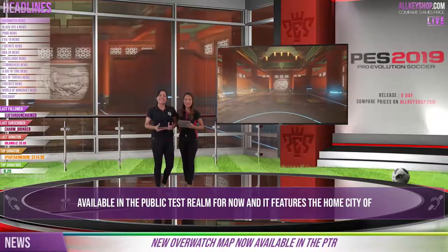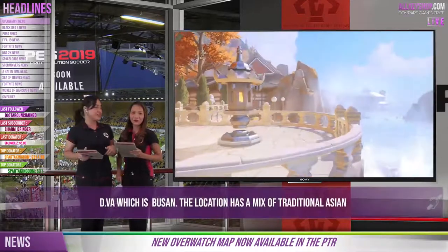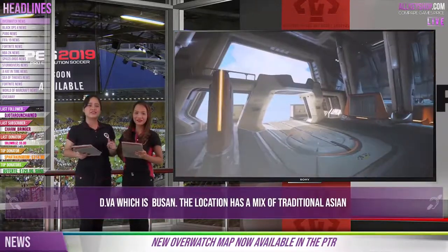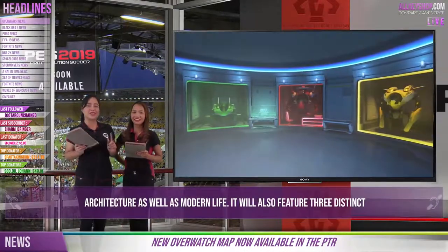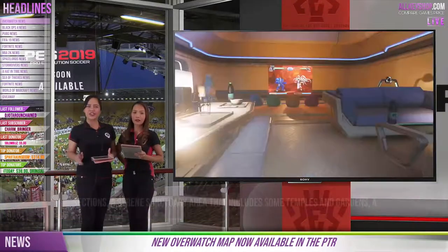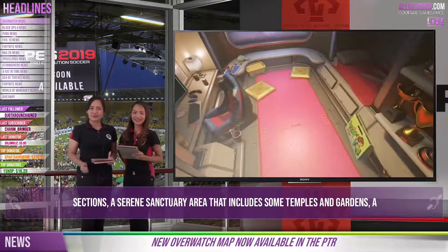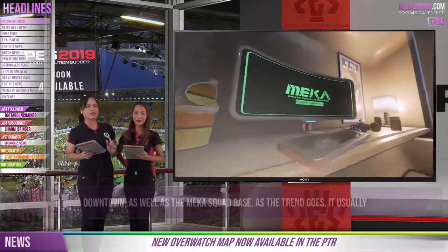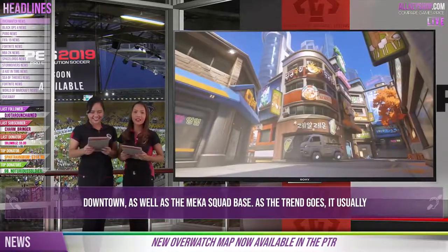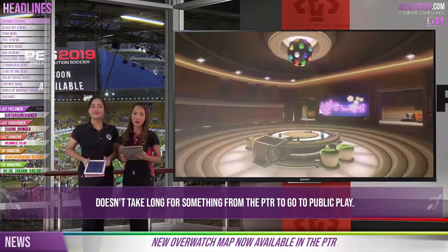Let's talk about Overwatch getting a new map — it is the best 'Surf or Turf' arena. The new arena will be available in the public test realm for now. It features the home city of D.Va, which is Busan. The location has a mix of traditional Asian architecture as well as modern life, and it will also feature three distinct sections: a serene sanctuary area that includes some temples and gardens, a downtown, as well as the Mecha squad base. As the trend goes, it usually doesn't take long for something from the PTR to go public.